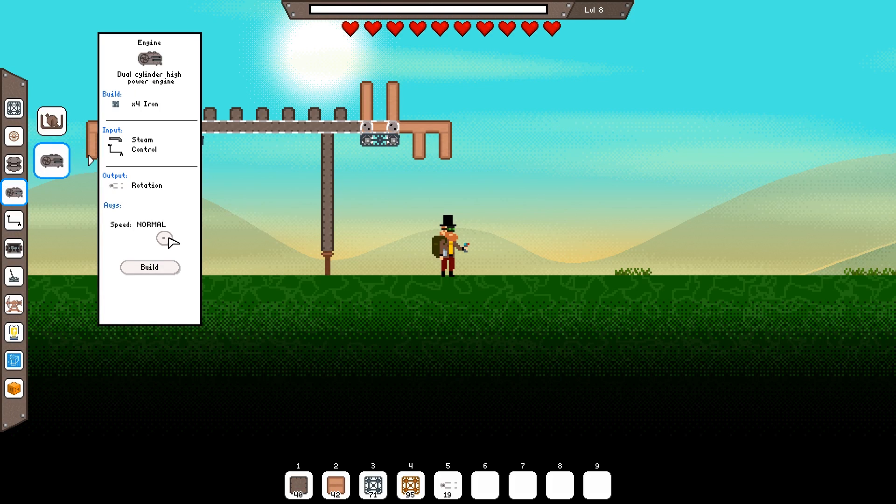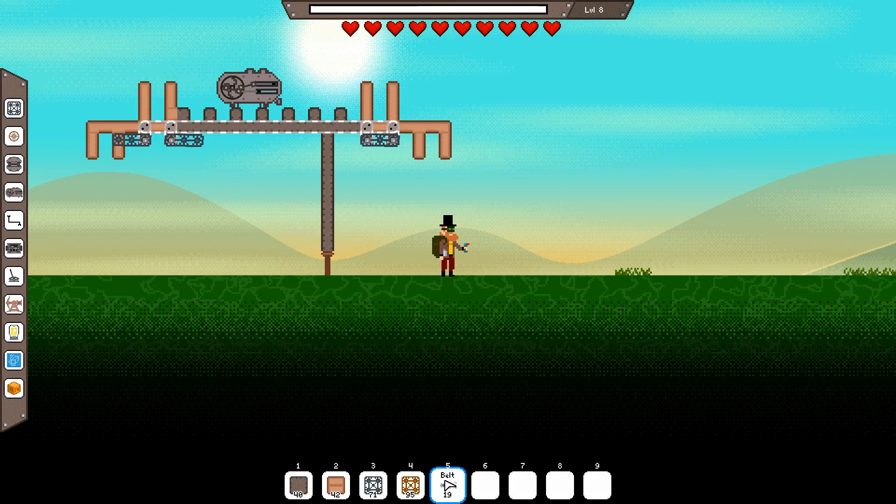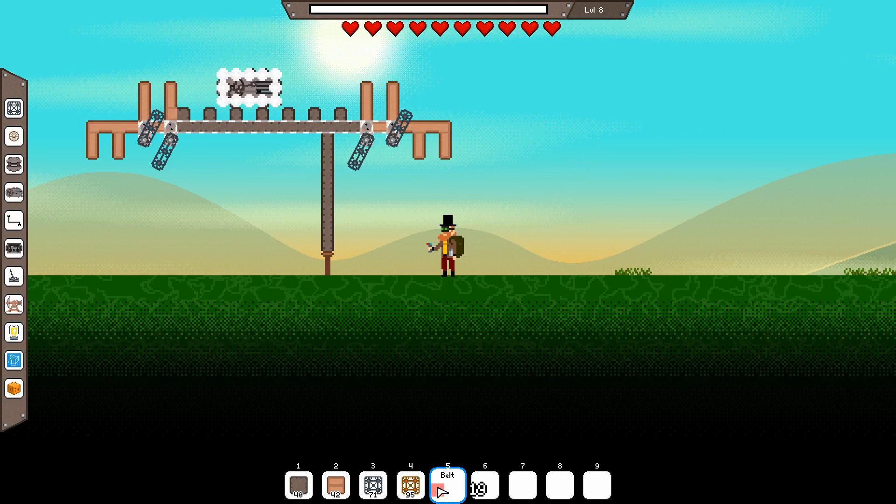Note, a build like this is what we need the low speed augmentation for. Make sure it's selected in the crafting menu before building the engine. Add the engine, place the cranks to be easily accessible, and fix them by adding a belt. The engine's brakes now keep the cranks in this position for easier building.